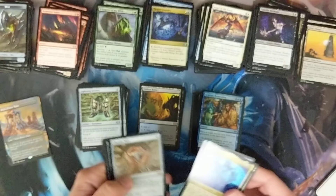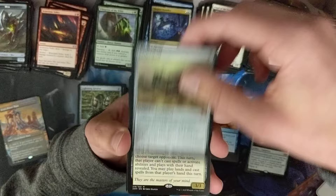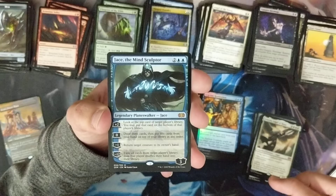So here are our box toppers: Urza's Power Plant and the Doubling Season. Let me just sort these real quick. Our regular mythics: Ensnaring Bridge, Sword of Body and Mind, Batter Skull, Sen Triplets, Chrome Mox, Avacyn, and Jace the Mind Sculptor. Fantastic box — Double Masters, so fun. Pretty intense. The heart is racing for sure. Hope you enjoyed.